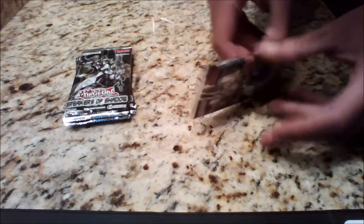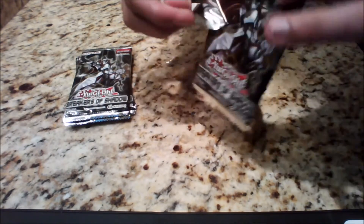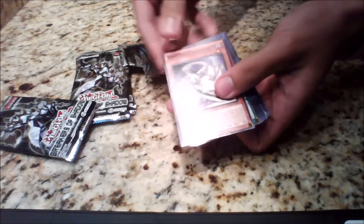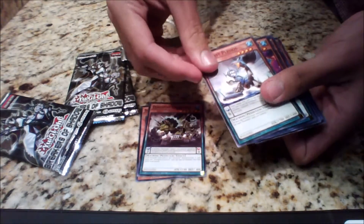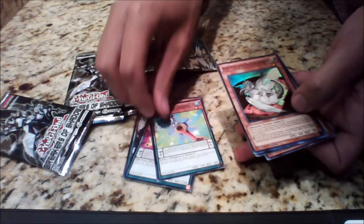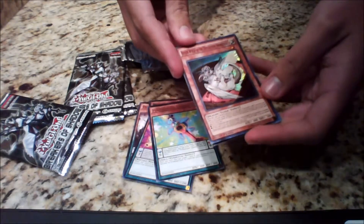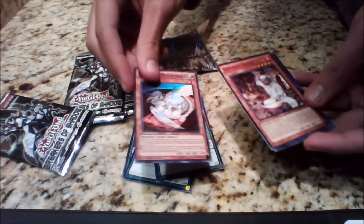We are going to get right into the first pack. So we've got Dragon Buster, Destruction Sword, Dino Mist Creators, Dino Mist Pelesius, Performapal Bitbite Turtle, Performapal Gura Tabble, and we've got a Super Rare — Buster Whelp of the Destruction Swordsman. Very nice artwork on that one, I like that, I've never heard of this card. It's a Dragon Tuner, 1 star, 400 attack. It's pretty cool looking.